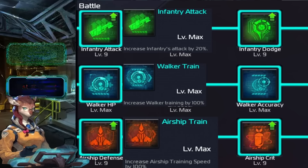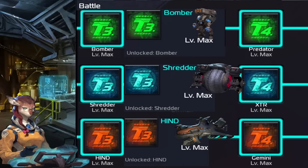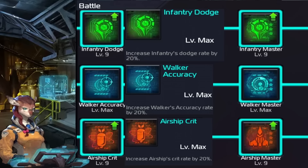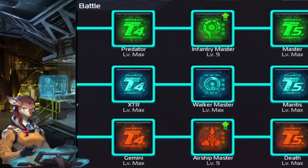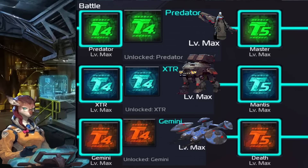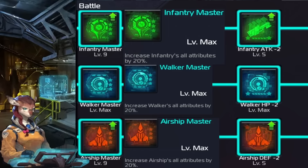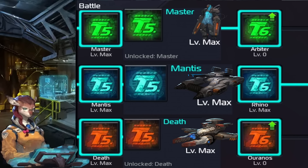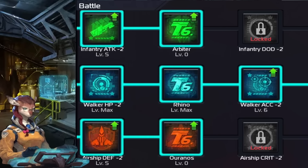At tier two we start to see the attributes: walkers have HP, airship has defense, and infantry has attack. Tier three is what we're working with, and the second attribute unlocks — accuracy and HP for walkers, attack and dodge for infantry, and defense and career for airship. As we go through the tiers, you see the stats and what the troops look like — you unlock the tier and then get the attributes.